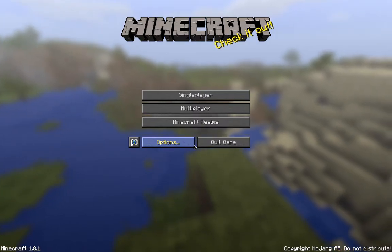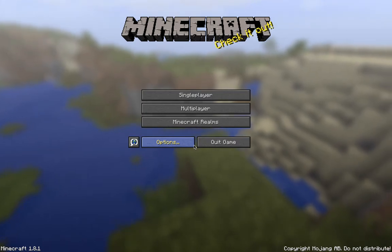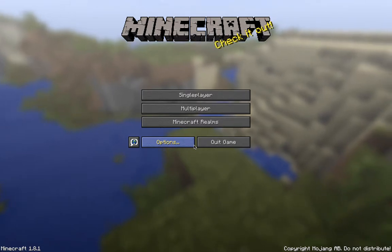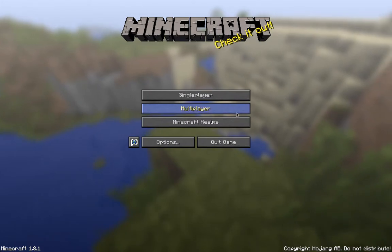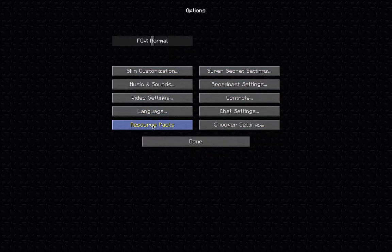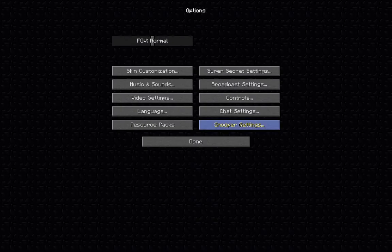Welcome to the 1.8.3 custom update. As you can see, I'm running 1.8.1, but I'm using Optifine right now. Optifine hasn't updated all the way. So this is for 1.8.3 and lower — anything that runs the resource packs. You can get it downloaded with the links below.